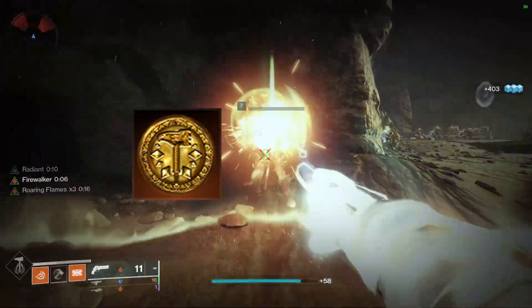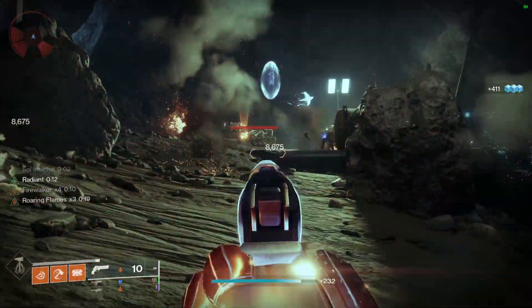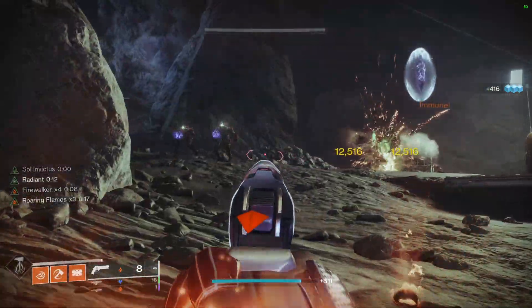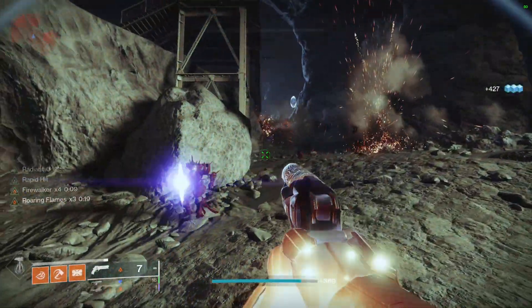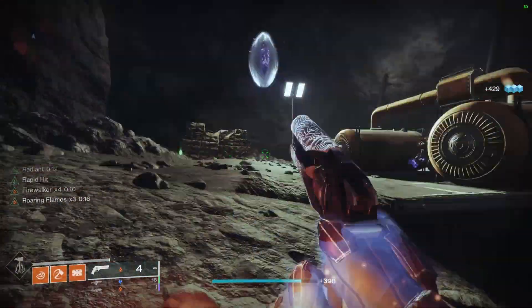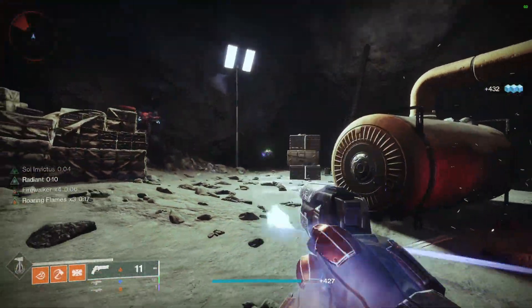Our aspects for this build are Sol Invictus and Roaring Flames. Sol Invictus is going to help us stay alive by standing in those sunspots and giving us restoration, as well as giving us a boost to our ability recharge rate. Roaring Flames is going to allow us to increase the damage of our solar abilities, which is going to be nice because we want to consistently get those one-taps for our throwing hammer.